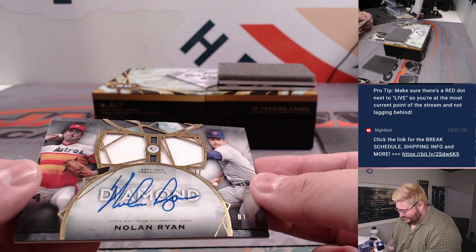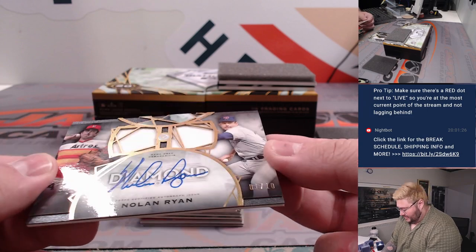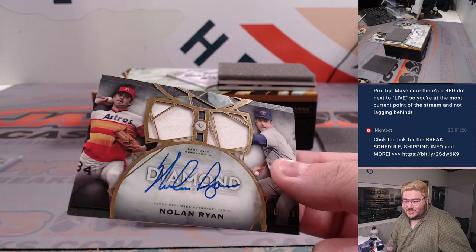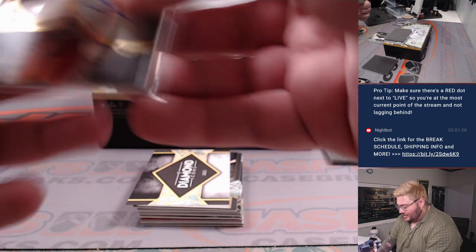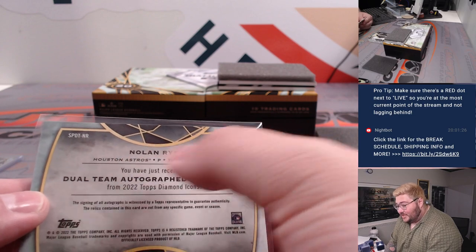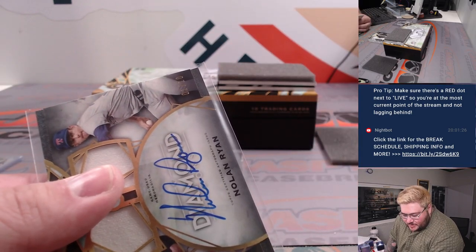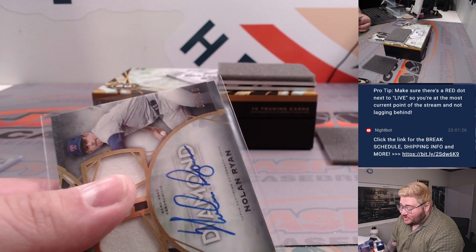Oh man, that's going to be a tough one — one out of ten, Astros and Rangers on the card. Nolan Ryan dual patch and auto. The Rangers go to Guapo, the Astros go to Gary. So that's going to be a randomizer at the very very end.